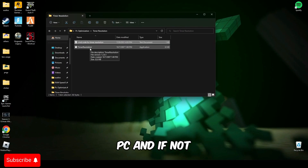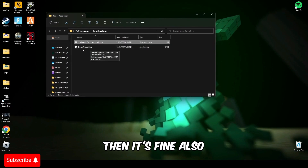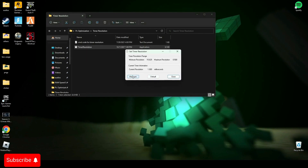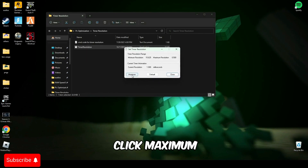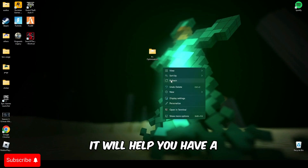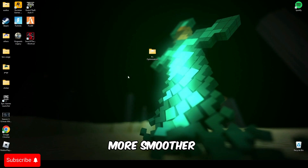It's good if you restart your PC, but if not then it's fine. Now open Timer Resolution and click Maximum, then minimize it while you are playing the game. This will help you have a smoother experience in the game without any lag or stutter.